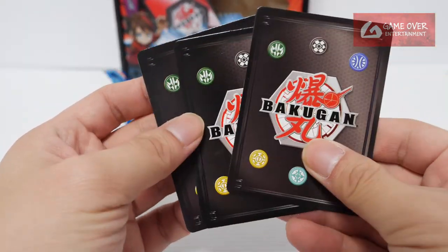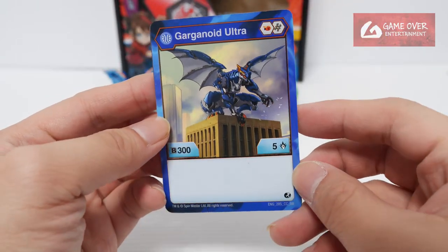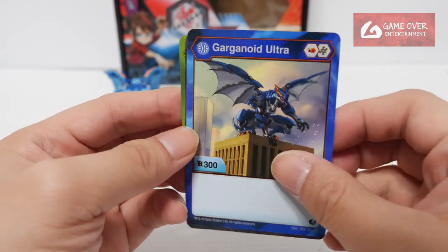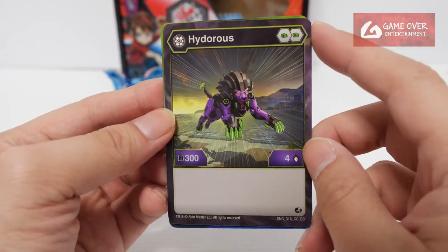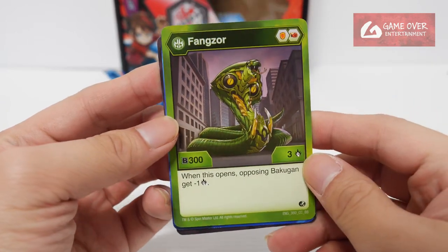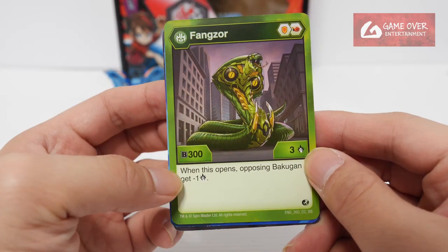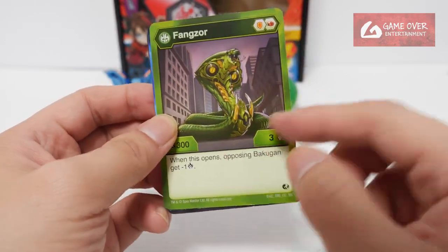Let's take a look at the character cards — three of them. We have Aquus Garganoid Ultra: Flaming Fist and Helix, 305. No flavor text. Darkest Hydrus: double Green Fist, 304 — we've seen this before. And Ventus Fangzor: Shield and Flaming Fist, 303. When this opens, opposing Bakugan gets minus 1 damage.